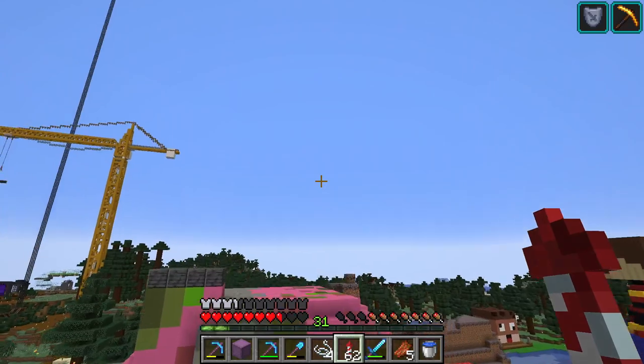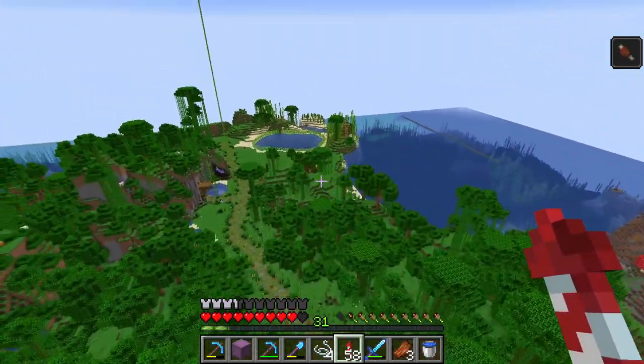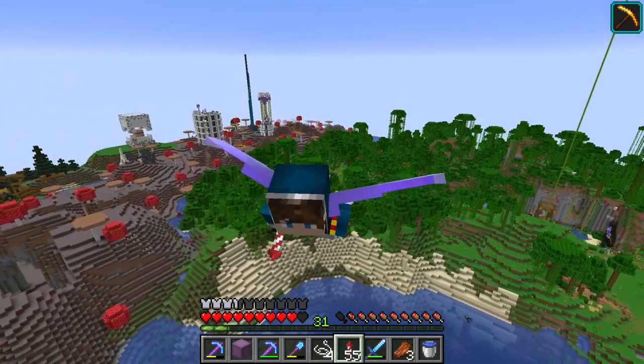It feels good to be able to fly. We actually passed over this area right here, which is where we're going to be building some of our cliffs, and then maybe some more over on this other side of the path here if Skills doesn't mind, but I think it's critical that we first clear out all the trees.